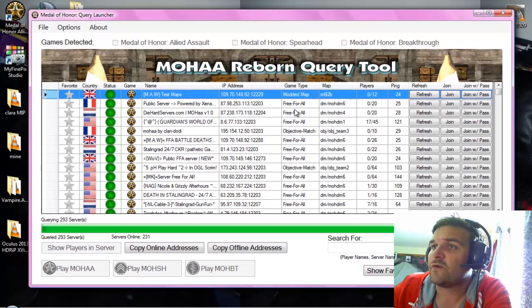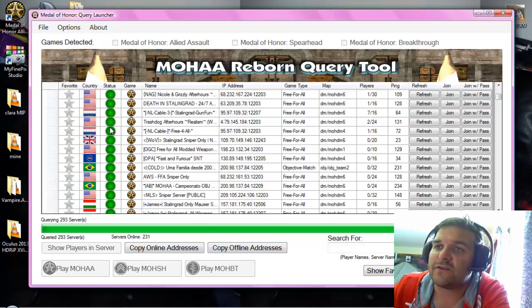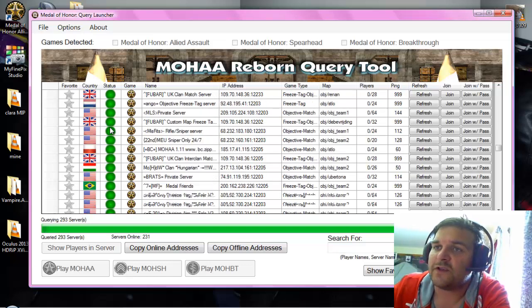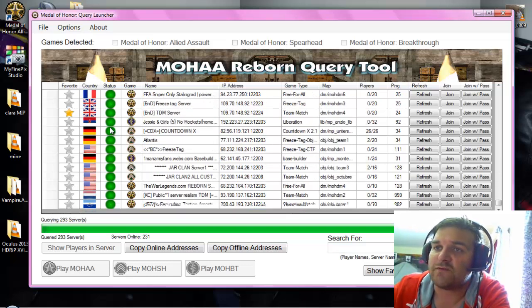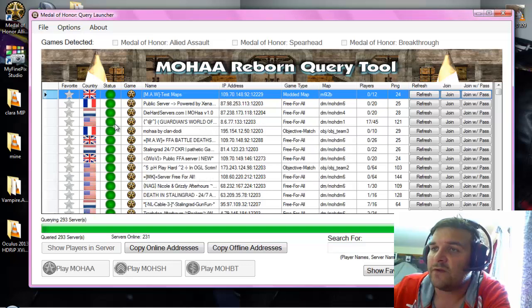OK guys, there we go. Now that's all loaded up. What I'm going to show you first is all these dots that are green — that means they're all on. So all these are currently on. But if you see a red one, it means that server is offline. At the moment all these are green, so they're all on.